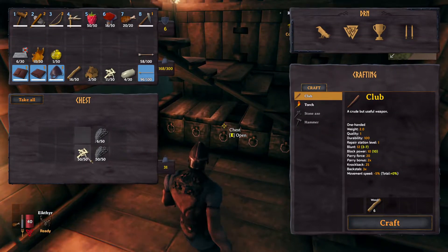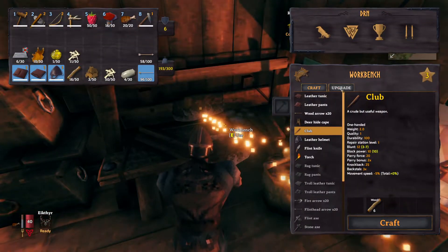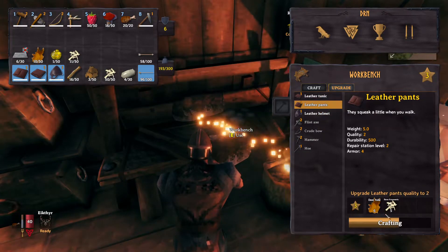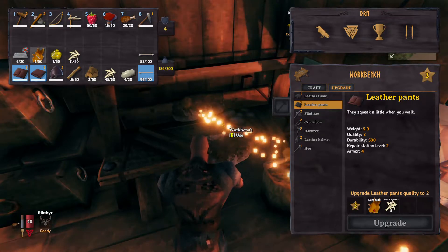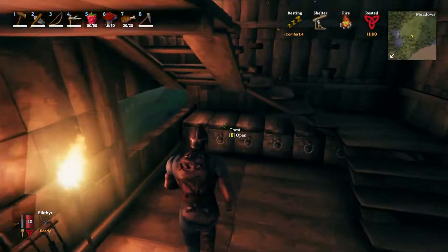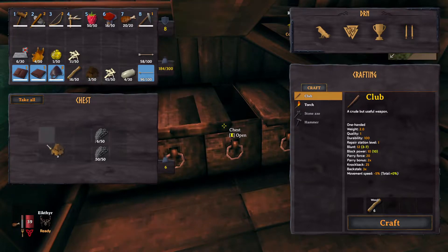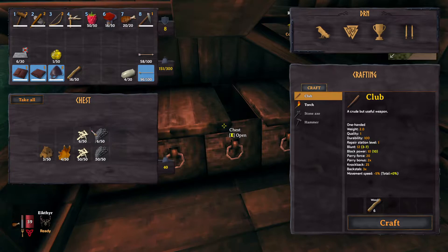To upgrade our armor, we need bone — bone is stored here. Now we can upgrade our armor. We used so much hide on the tanning rack. I could've sworn we had enough. My mistake — I'll grab some more in a bit.